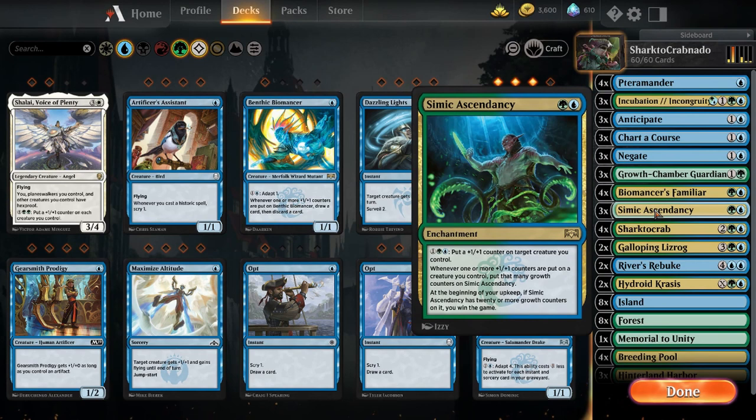Simic Ascendancy is a backup win condition. It pairs with Sharktocrab to help tap out your opponent's creatures. Whenever you put one or more +1/+1 counters on a creature, you put that many growth counters on Simic Ascendancy. At the beginning of your upkeep, if you have 20 or more counters on it, you win the game. They have to deal with this because you'll be putting a lot of counters on everything, especially with Biomancer's Familiar — you're going to be adapting multiple times.